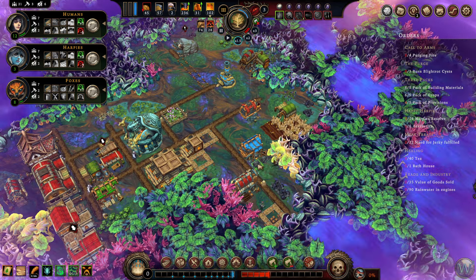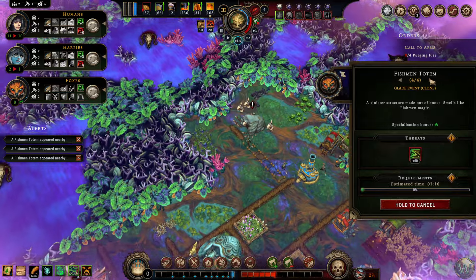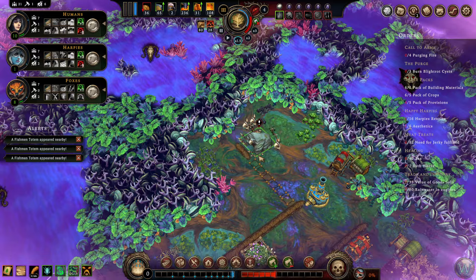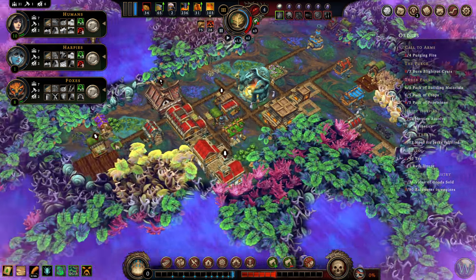Okay, there are our totems. Let's press the button — investigate. This is going to give us 60 hostility, which isn't great, but it's not going to take very long. Let's swap out a fox. Pop a fox out of the woodcutters — that's fine. We'll go here, and then you can go there. That way I still have a builder free. How long did those have until they... oh, they don't. So we didn't actually have to do them all at the same time, but I still wanted to.